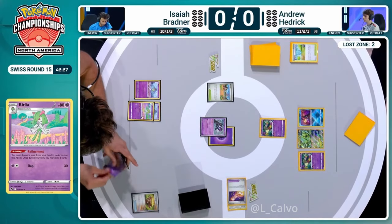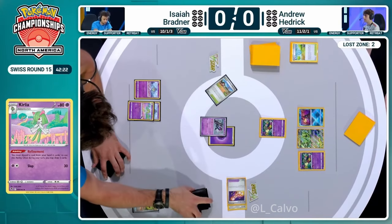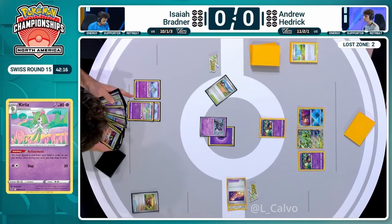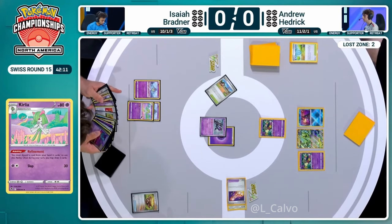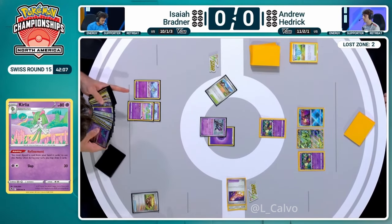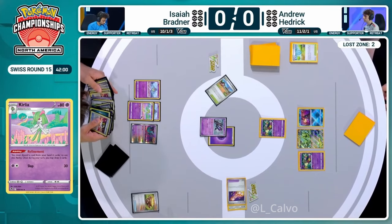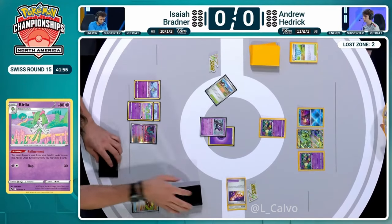Bradner already has Arven, and I believe there's the option of Arven as well. I'd love to see Buddy Buddy Poffin for more Kirlia and Manaphy this turn, just to establish those on the bench to safeguard yourself around Radiant Greninja. The Midnight Fluttering is in the considerations now for Isaiah. You can retreat this Monkey Dory, still get your Technical Machine Evolution off this turn whilst also shutting down more Flower Selecting from Andrew. This is a really heads-up play from Isaiah, trying to protect your Kirlia even more this turn.